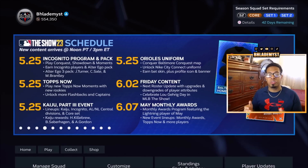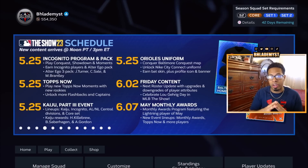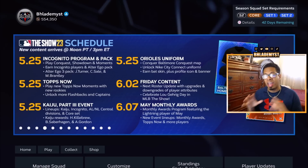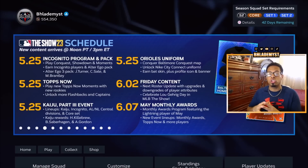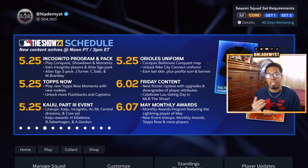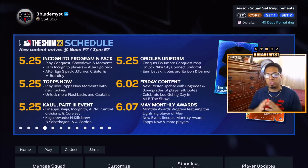Looking at the updated content schedule — this second we are getting the next roster update with upgrades and downgrades of player attributes, and we're also celebrating new Garrick Day. The seventh is when the May monthly awards program is going to drop featuring the lightning player for the month of May, and we are also getting a new event tailor-made for the monthly awards, Tops Now, and more players.